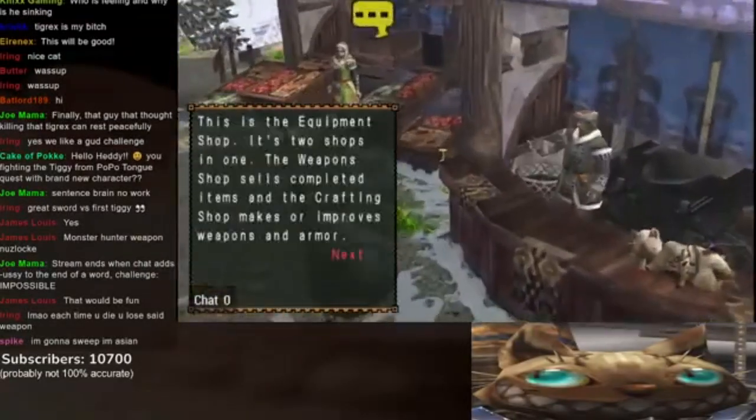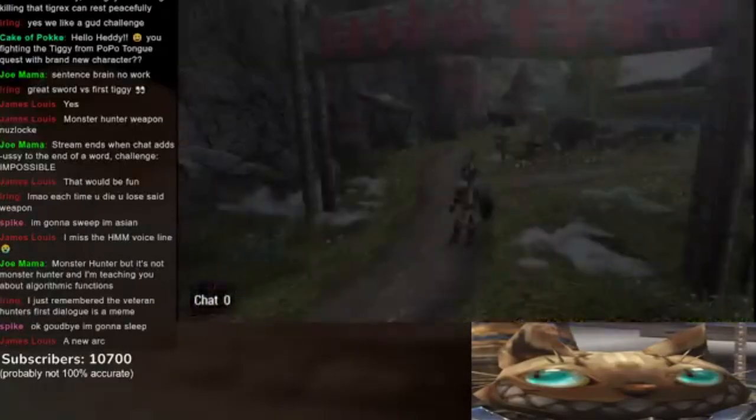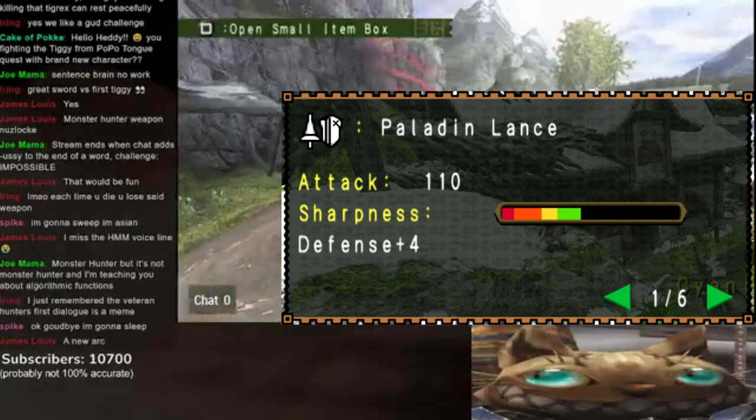If you don't know how to speed through text, you can push X and circle alternating. In first star village, you can actually get the Paladin Lance, which is pretty cool.